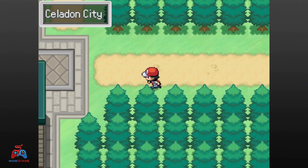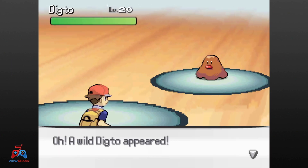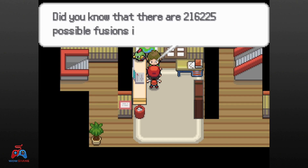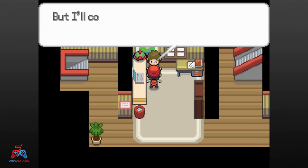We're in Celadon City now. I get my encounter in this building — it's a Dig Toe, and I cannot use it. It's the dev of Pokemon Infinite Fusion and I know my name. I'm famous. They must be subscribed to me.